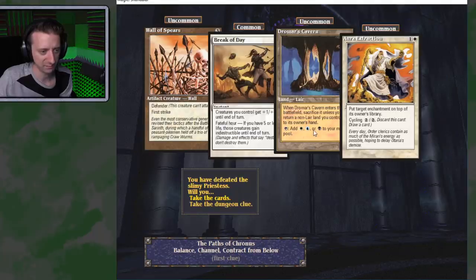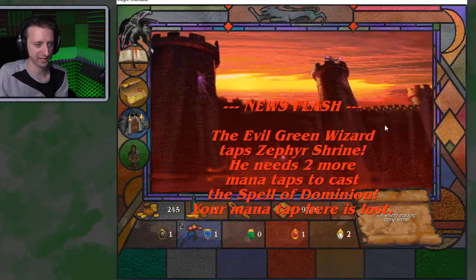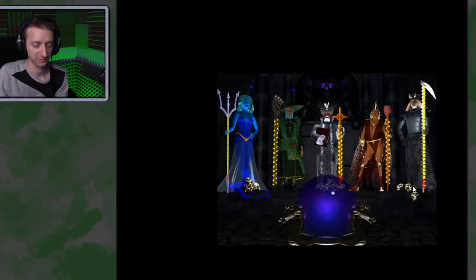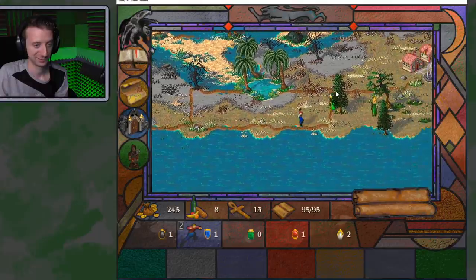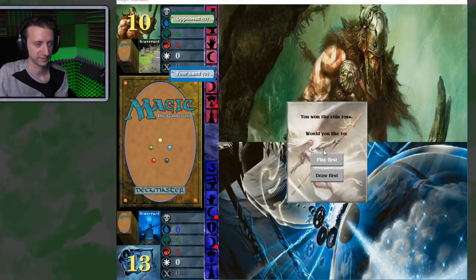This Dromar's Cavern fixes all my colors. Break of Day — Fateful Hour: if you have five or less life, all your creatures get indestructible. Order of Extraction puts target enchantment on top of its owner's library — that's too narrow. The evil green wizard taps Zephyr Shrine. I lost my mana link. Well, that's not good. That felt like a good fight though. I was happy with that duel.